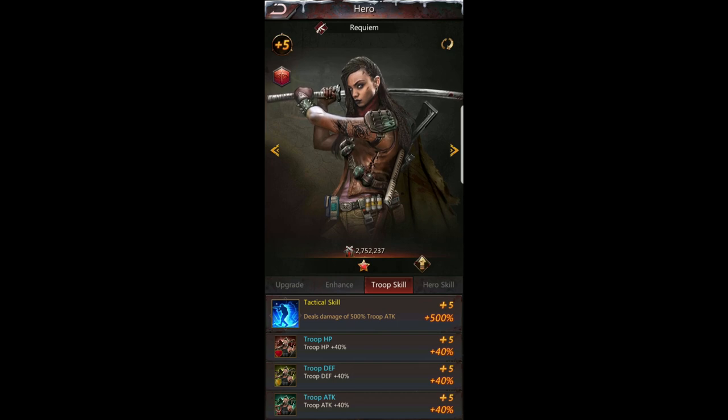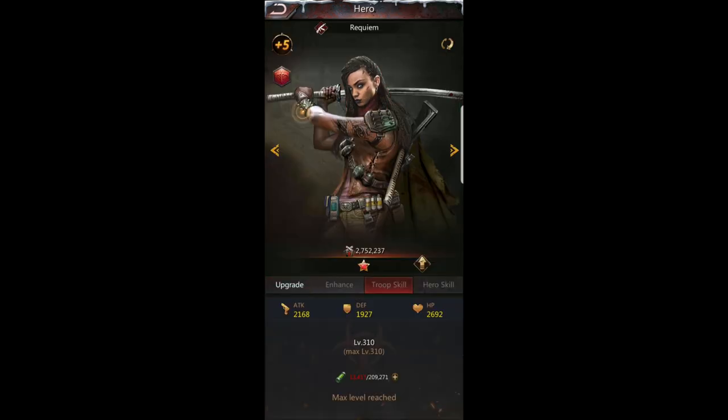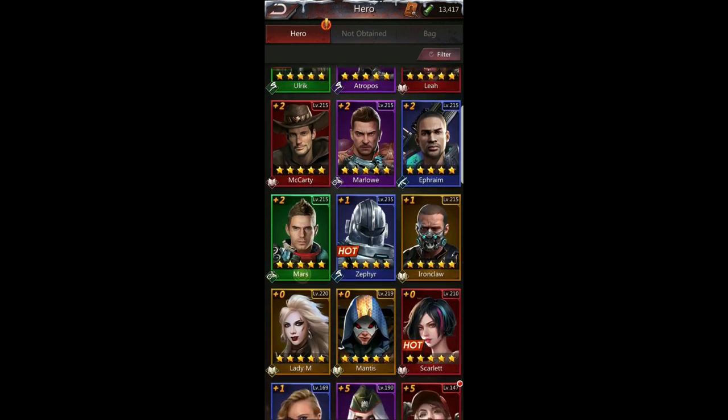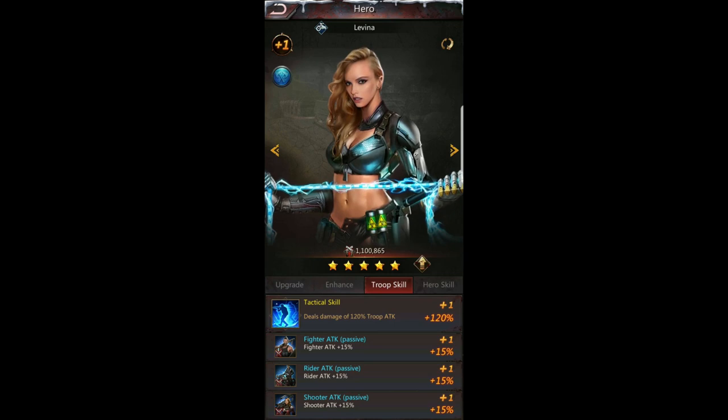If I had more heroes that were stronger fighter-wise, I would use them for my fighter lineup, but because I don't, I use Requiem. Her stats are really great and helpful. She's also in my wall, and I'll get into that later. So that's how you can see how these troop skills play out.